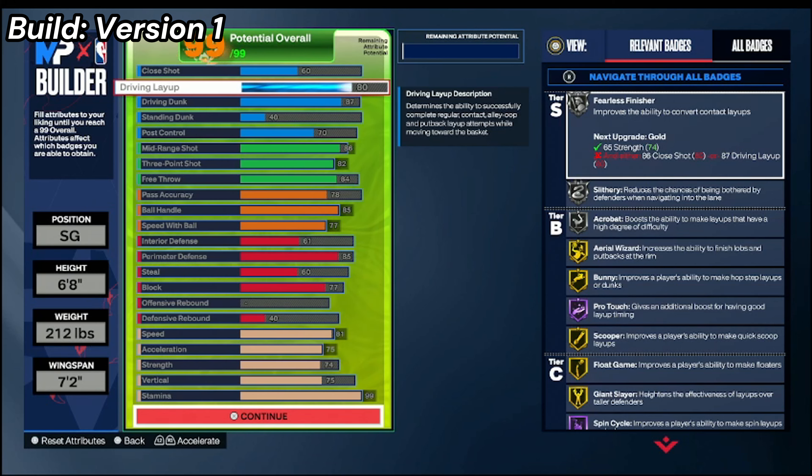That's one way to make this build. I'll now show the second way to make this build if you want to be more of a perimeter defender. The only thing you really change is you lower — you get rid of the block completely. Put steal at 90 so you can get gold Interceptor, gold Right Stick Ripper, and silver Glove. Right Stick Ripper this year is really good for getting steal animations and annoying your opponent by constantly rifting at the ball. Then change your perimeter defense to 88 so you get gold Challenger, gold 94 Feet, gold Workhorse, and gold Off-Ball Pest, along with silver Clamps.